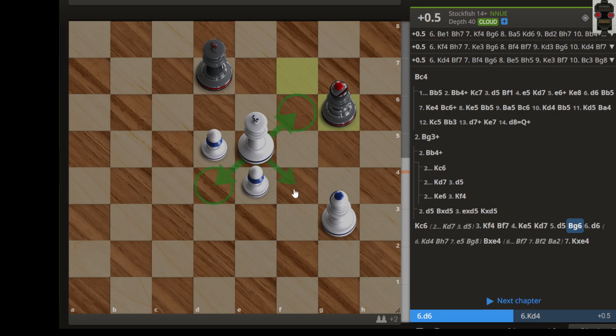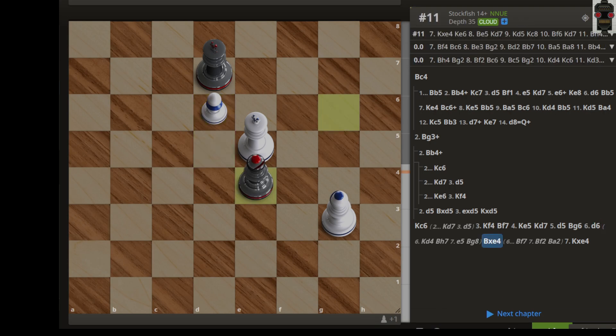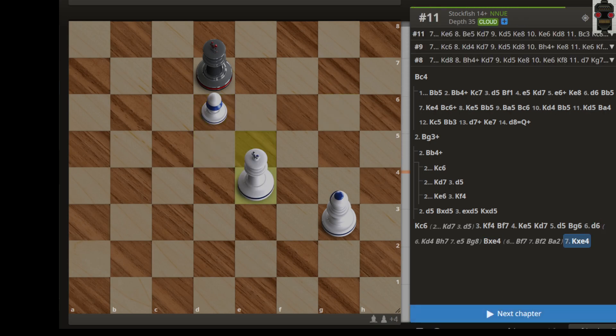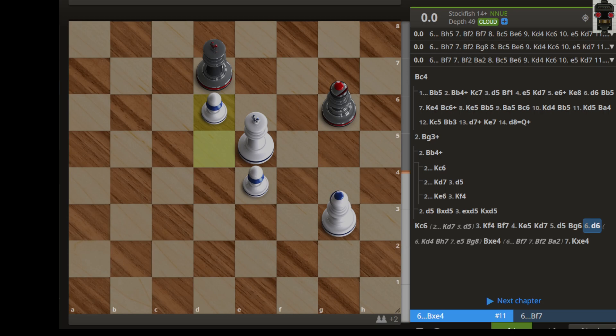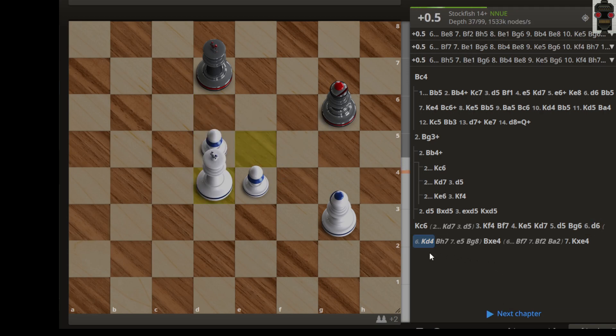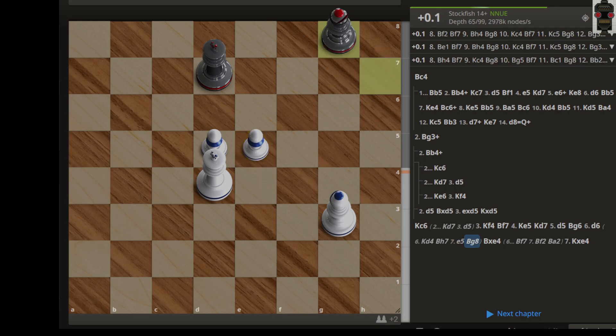If d6 is played, simply the pawn captures — that doesn't work because the pawn is defended. If king d4, we simply go with h7, rerouting our bishop to g8 and also going for the f7 square. This is a possibility — let's say we go here, and then after that we can draw this game.